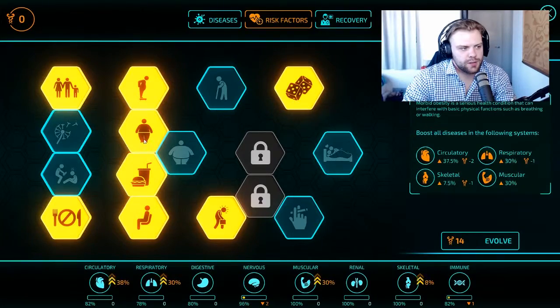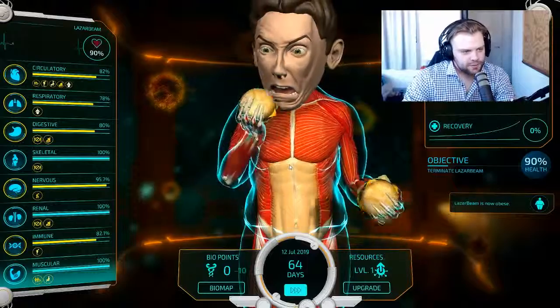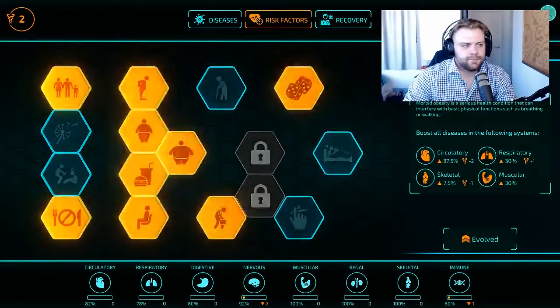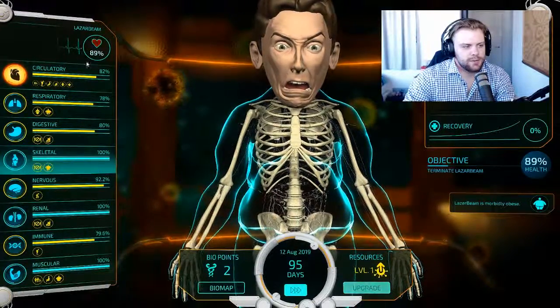Circulatory, respiratory, and muscular — circulatory is the one that's going to take a pounding. So we're going to give Laser Beam a heart attack. All right — boom! Come on, I want to see — is there an animation for that?